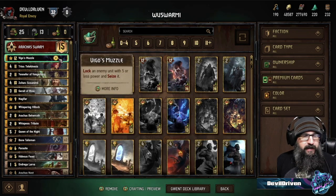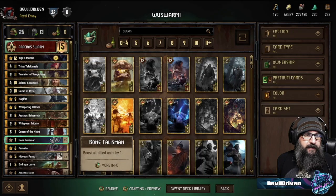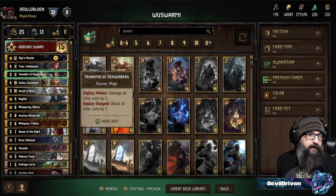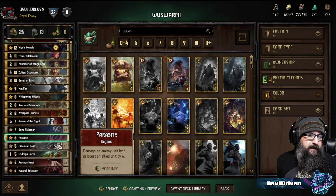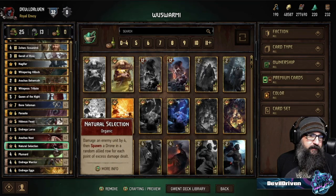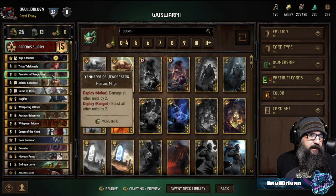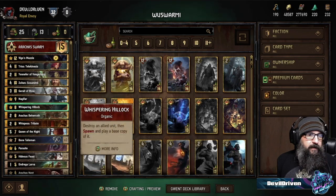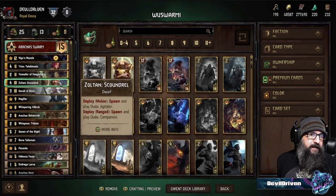Muzzle — there are a lot of good Muzzle targets, you're always going to find value in that. Triss: Kinesis — if you've got a whole bunch on the board, she's another sweeper with talisman. And Yennefer there, you can spawn more drones. Every once in a while you might want to use the Hideous Feast, but usually you're trying to fill up the board or boost the board with Yennefer.